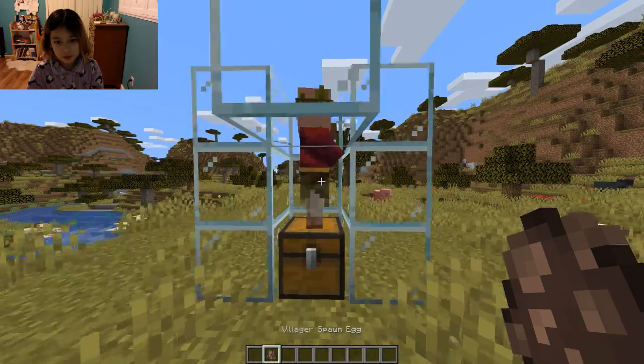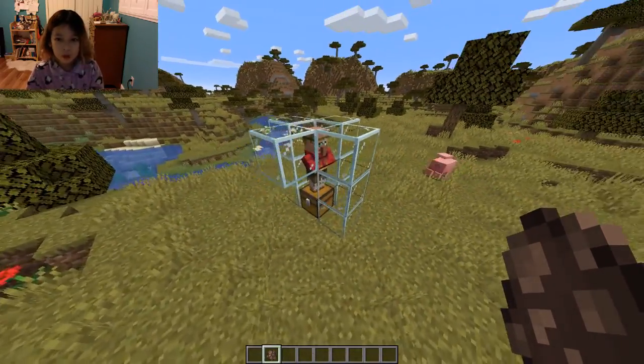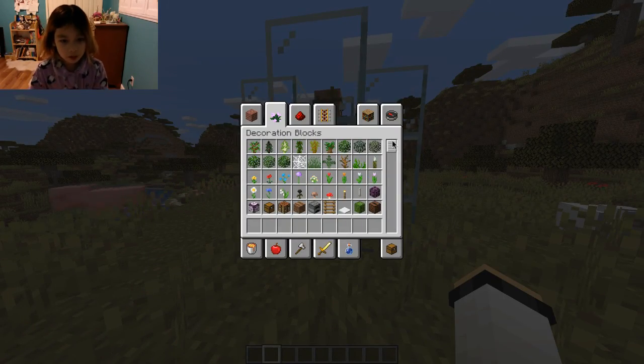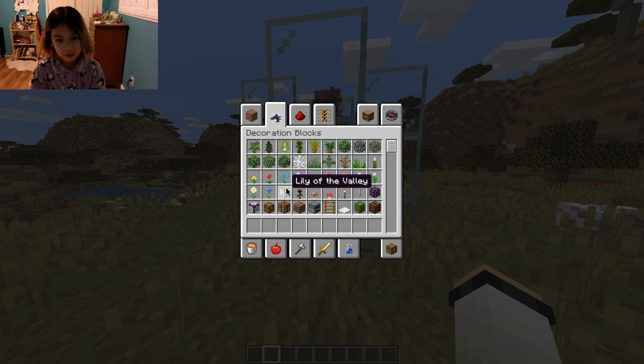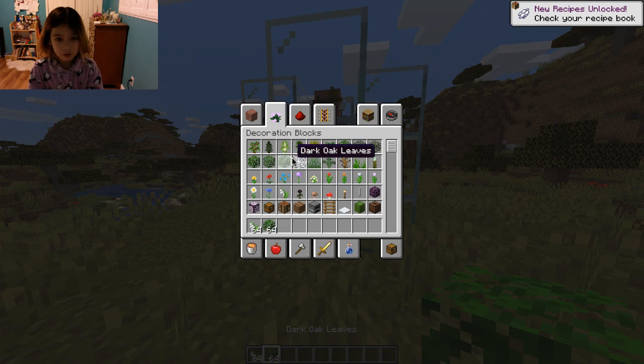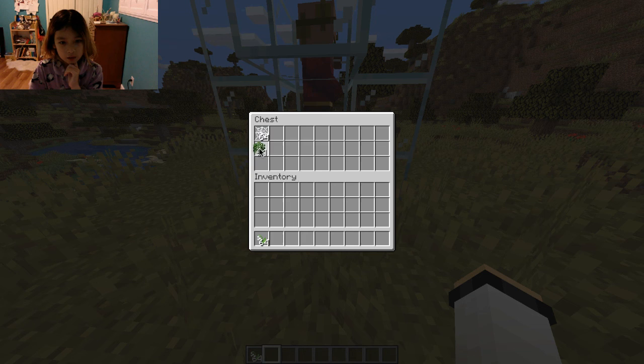I've never seen this type of villager before. Cool. Now I just have to put in some trades. I'm just going to choose a random item — I'll do the lily of the valley, some dark oak leaves, and some spider webs, or cobwebs. So you're supposed to put this in, and that's the first trade. And then the second trade. And the third trade.